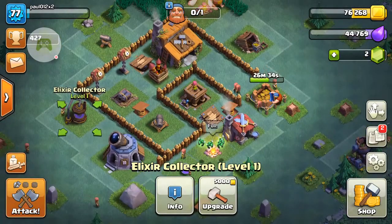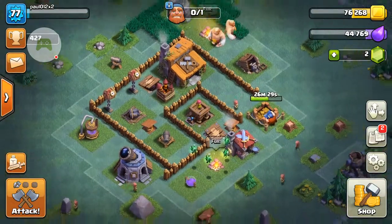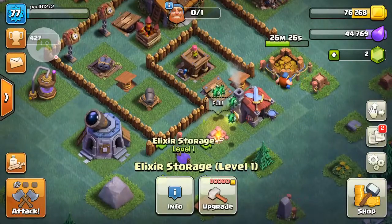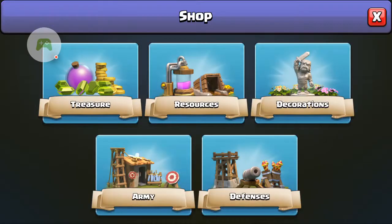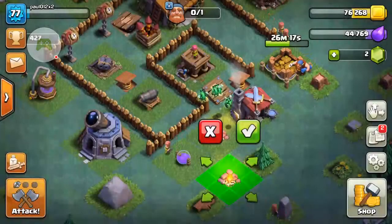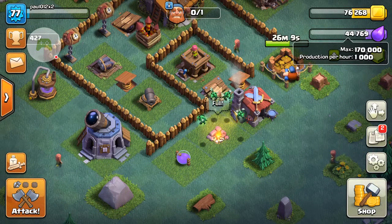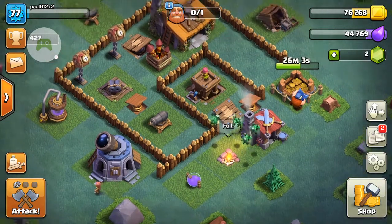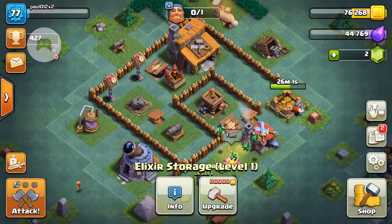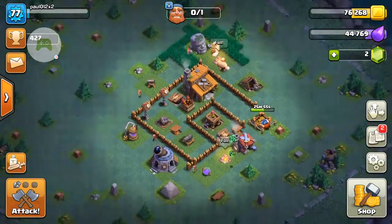The first thing you want to do is upgrade both your Elixir Collector and Gold Mine to level 2. Once you've upgraded those, you need to upgrade your Elixir Storage and Gold Storage, because at Builder Base level 3 you need a third Army Camp. The gold and elixir at level 1 is only 17,000, so you need level 2 storage to unlock that third Army Camp.